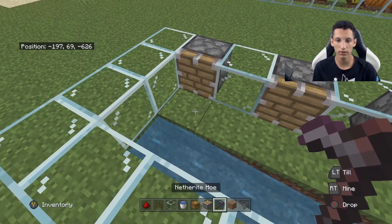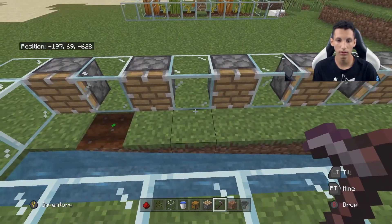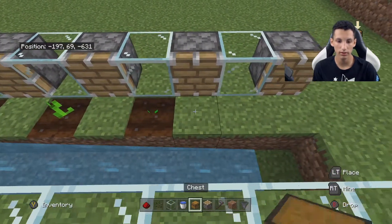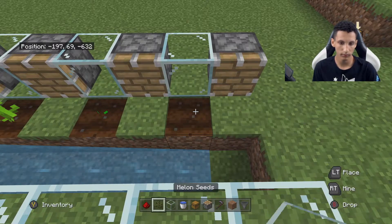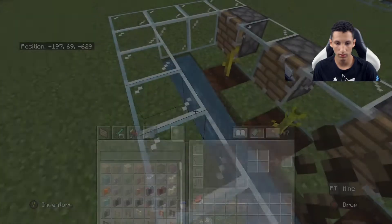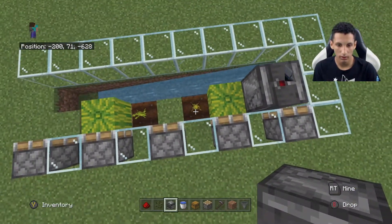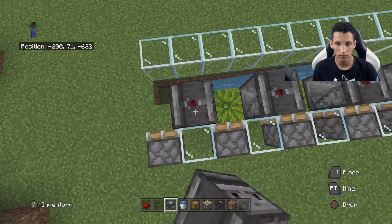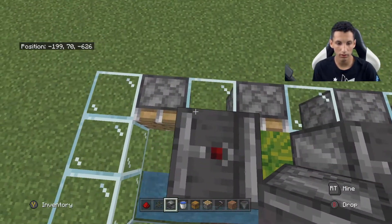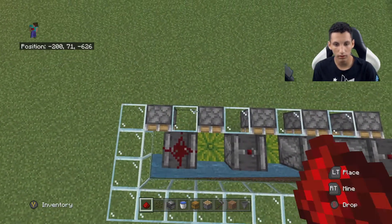Once the water is placed correctly, grab your hoe and till the land, then place whatever seed you want and plant it. I'm going to make this one all melons, so keep planting the seeds where the glass is. Then grab your observer, stand right above it, place it down, and make sure it's facing down. Once they're all facing down, grab your redstone.